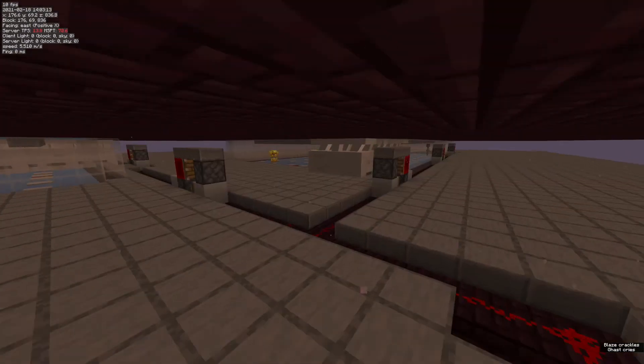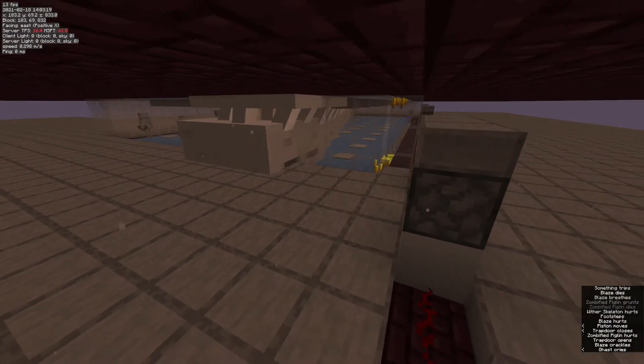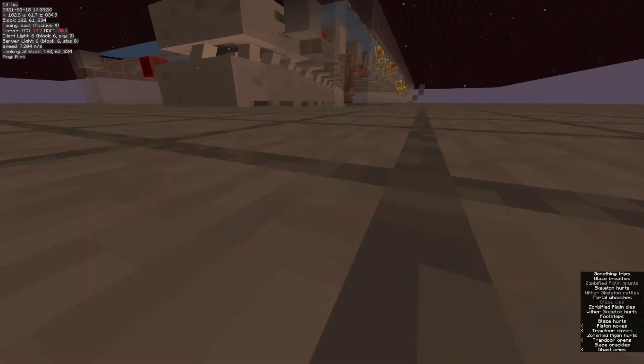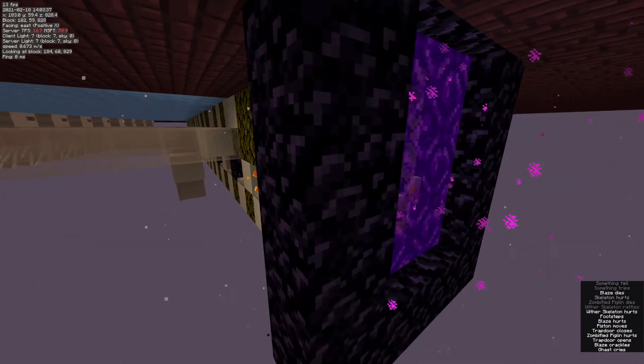Here we have just an activation line for all of the minecart rails, and you can check out the redstone however you want — there will be a world download down in the description. Pretty much we just have ghasts sweeping the mobs, and they fall into TT's 20 meter per second mob conveyor, and everything just gets sent through the portal.